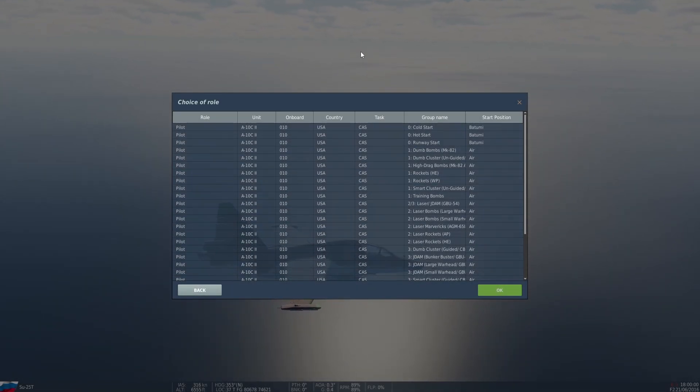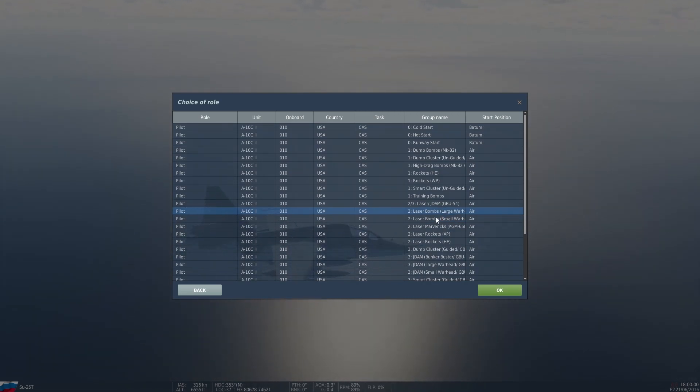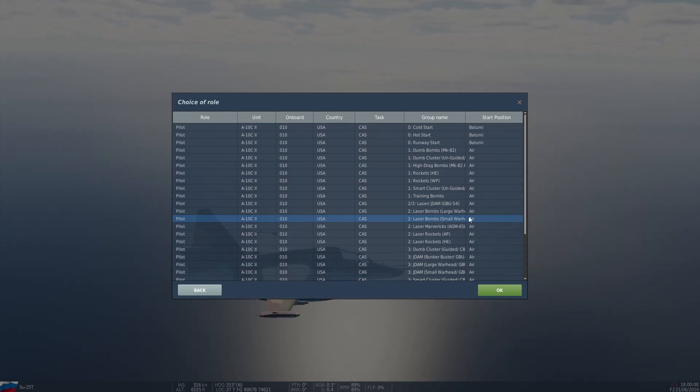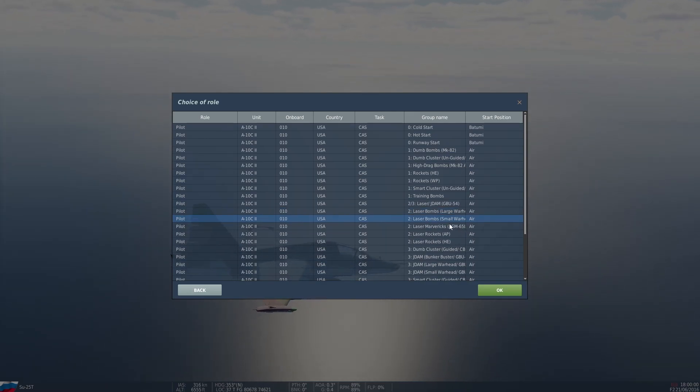Hello everyone and welcome to the first guided weapons tutorial as part of this A-10C2 tank killer series. Today we're going to be looking at laser bombs and how to employ these with a targeting pod. For practice I'd suggest going for the small warhead option in this mission - I'll put the link in the description. The employment of larger warhead bombs is exactly the same, you just get more of them on the small warhead option and so you need to reset less often.